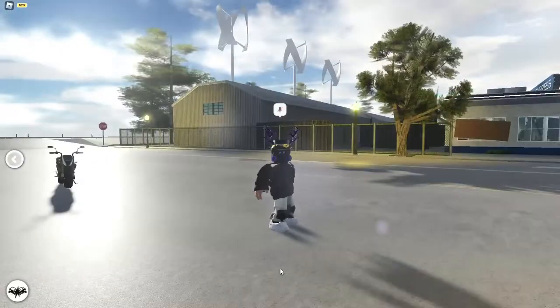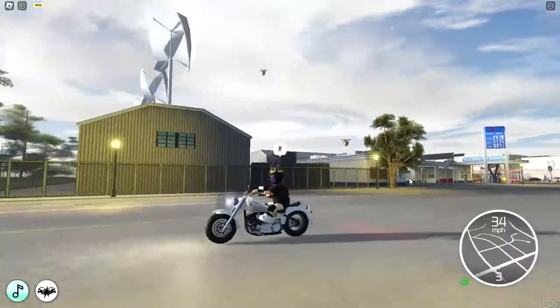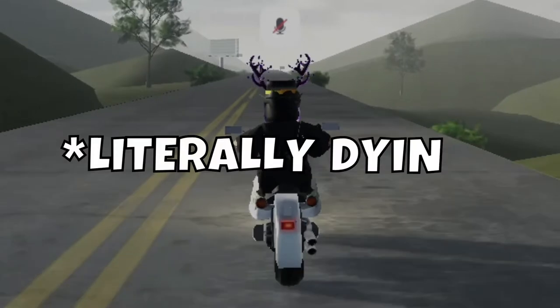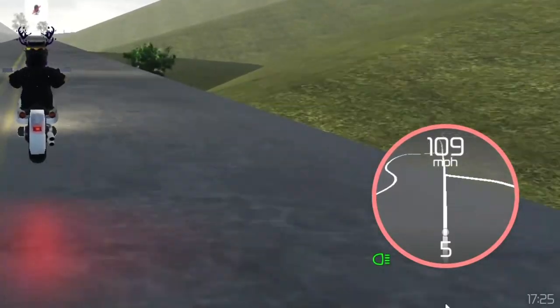The fourth bike is also a Harrison bike, but it says Big Boy. That's because this one is a lot bigger than the first bike. It obviously cannot do a wheelie. But let's see the top speed — it's 110 miles per hour.